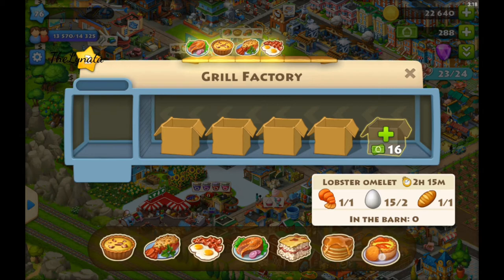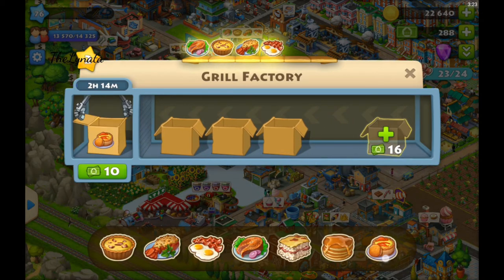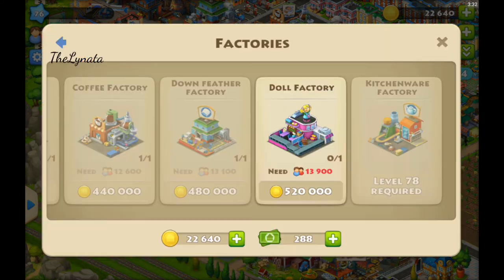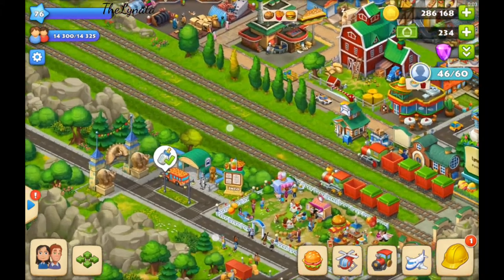Let's see the grill factory where we make dough. This dough factory costs 520,000 township coins.